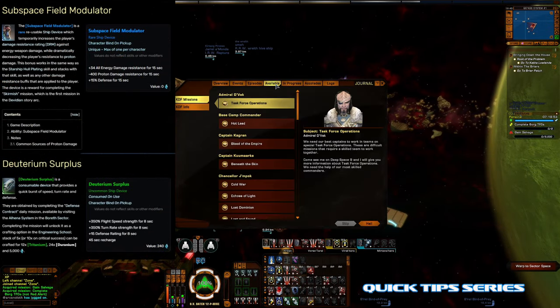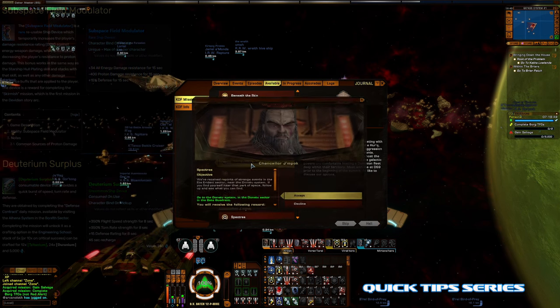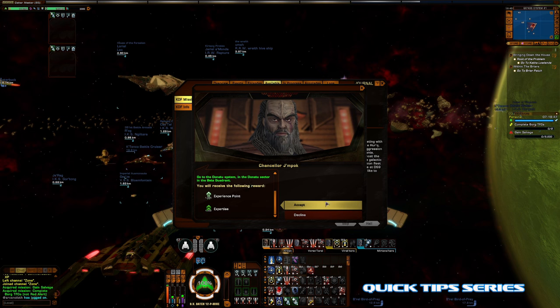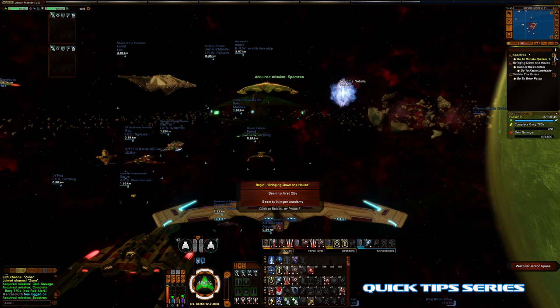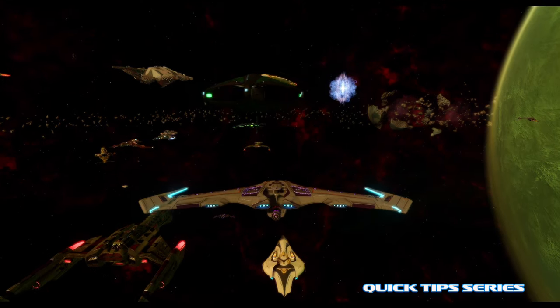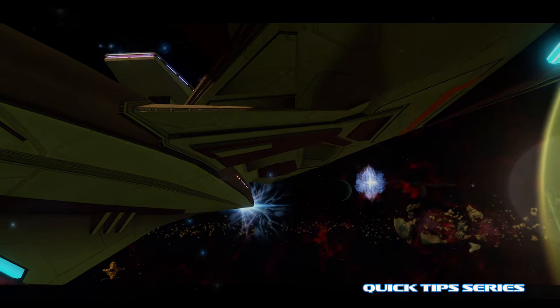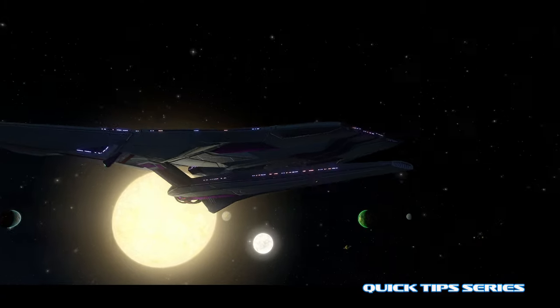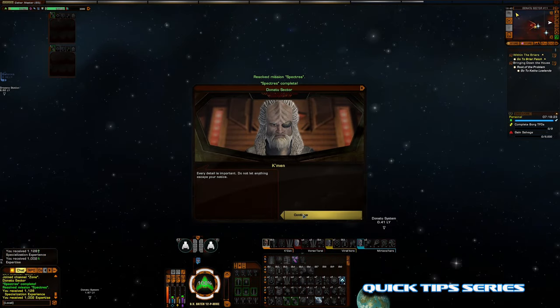We'll get these two out of the way because you get them along the way. Just go to your available tabs, get Specters and accept it. Just warp over and as soon as you get there, Specters will complete — giving you some experience points and expertise.